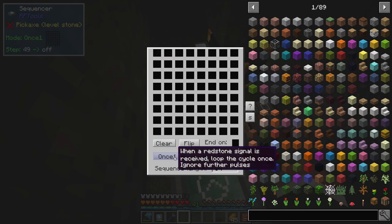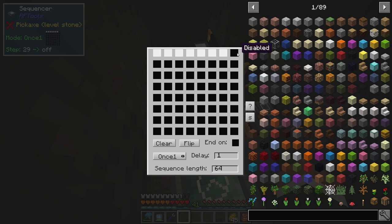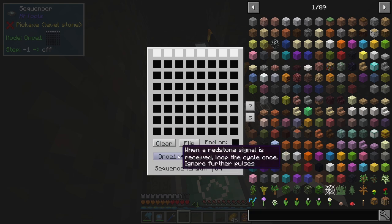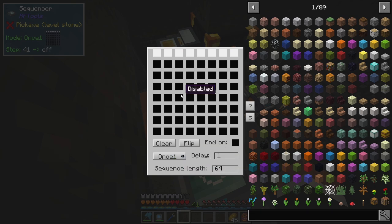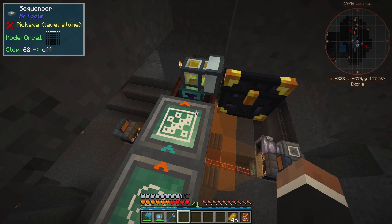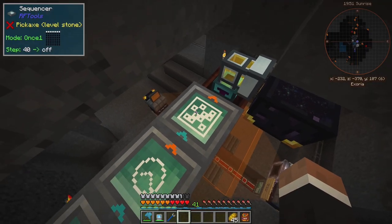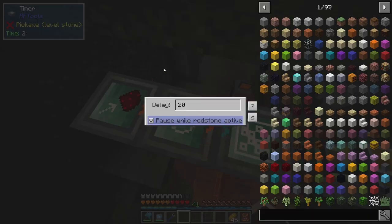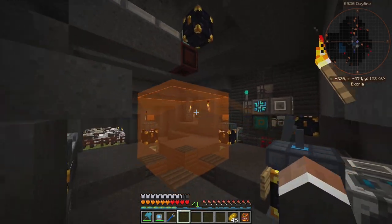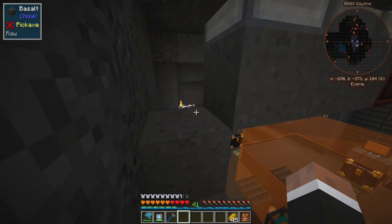We're going to have this guy on 'once' mode — when a redstone signal is received, loop the cycle once. If this guy ever gets off another pulse in that duration, it's going to ignore it, which is good. This sequencer takes 64 ticks to complete one cycle. So when it's done with the next cycle, it will have dropped the item, and craft will be in progress so the timer will be stopped again. We're only going to drop once — one item per sequencer cycle, and we will only get one cycle in between crafts.